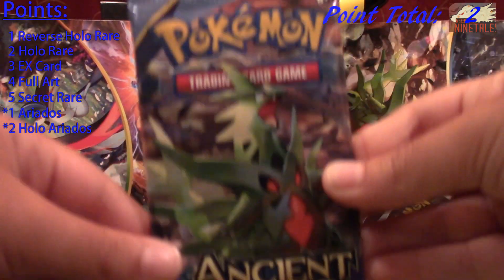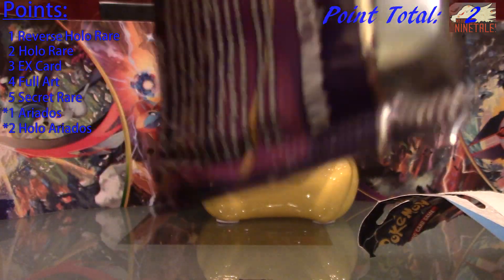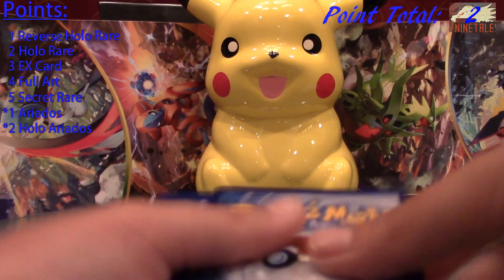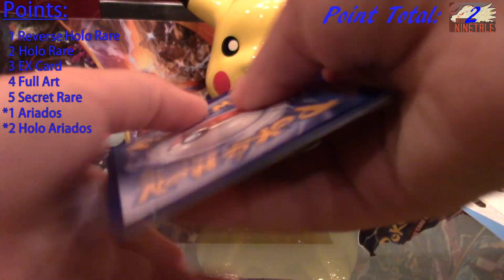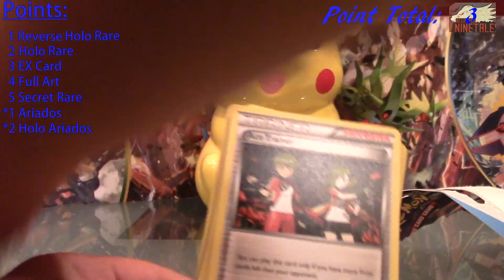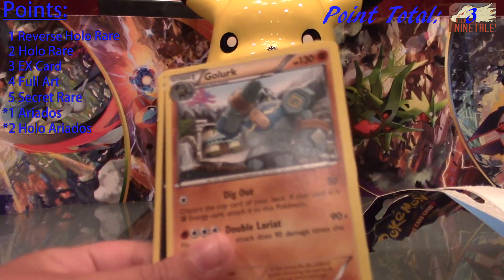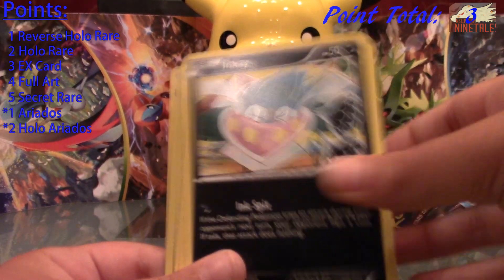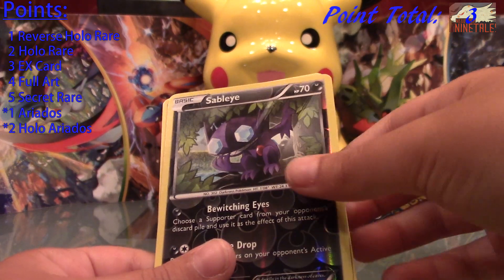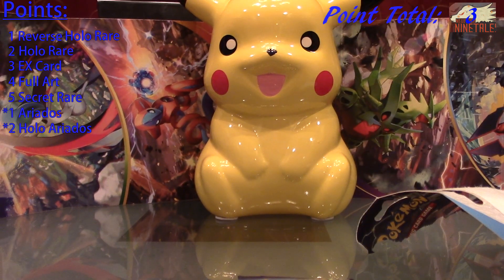Our second pack is Mega Tyranitar. Code card. Aeridos! That's one point — put that to the side. Ace Trainer, Sligu, Porygon, Golurk, Inkay, Oddish, and Beldum. My reverse is a Sableye, that's an uncommon. And my rare is a Vespiquen with Ancient Traits. So now I have three points.